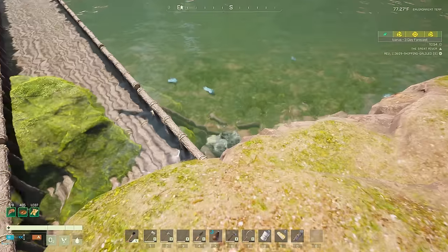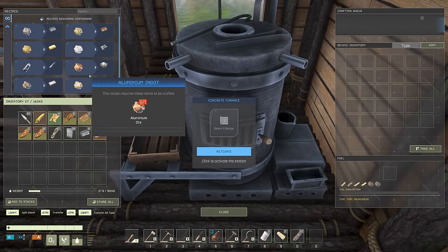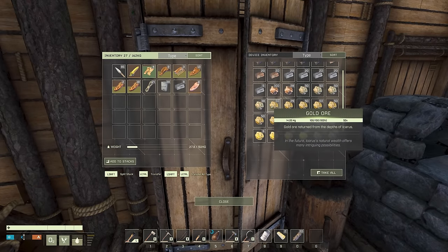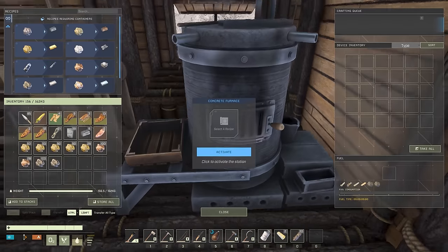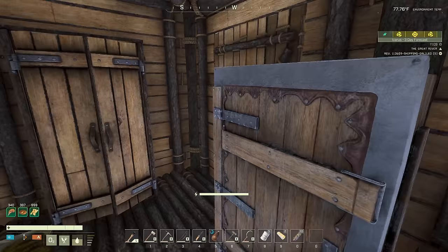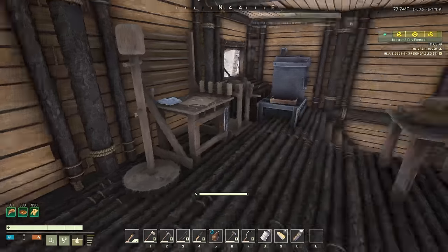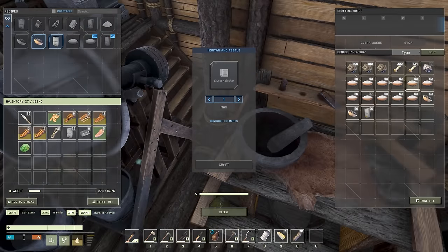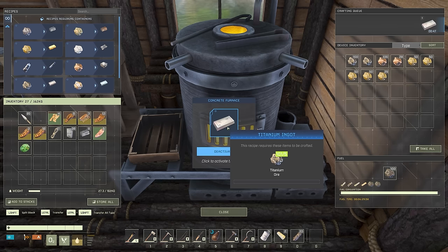A few gators came to harass us while mining stone, but we took care of them. The concrete furnace doesn't look like it requires power — just coal. Let's grab the higher-end ores: a bunch of gold, the aluminum, and all the titanium. Throw them all in there along with some coal, which I found in the mortar and pestle. Let's take about a hundred and throw it all in. Activate — and now it's smelting titanium ingots, which takes about 45 seconds each.